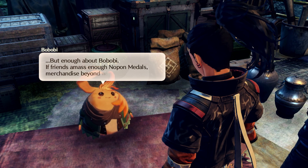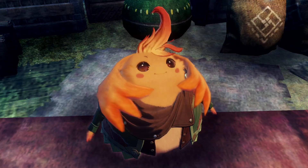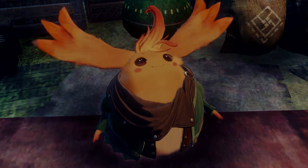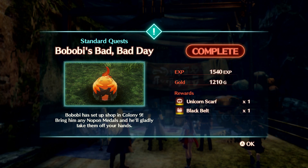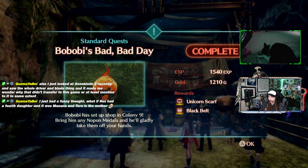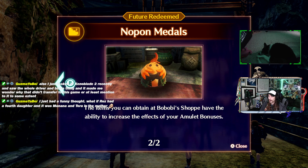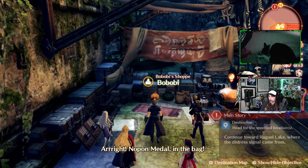Your friends amass enough Nupon Medals, and merchandise beyond wireless streams awaits. Well, they get them to you, mate — ain't got much use for them otherwise, innit? Vibobi will let you exchange your Nupon Medals for extravagant prizes. We completed that quest. Vibobi has set up shop in Colony 9 — bring him any Nupon Medals and he'll gladly take them off your hands. I got a unicorn scarf and a black belt. Items from Vibobi's shop have the ability to increase the effect of your amulet bonuses. Amulet? I have amulets? What do you mean amulet bonuses?